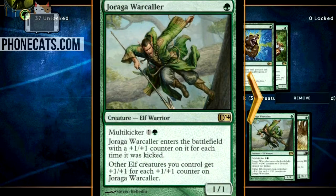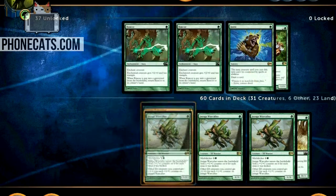Here's one of the main combo mechanics and a strong turn three play, a turn five play — and you can even play it without kicking it and still pull some tricks off. This is Joraga Warcaller: one mana for a 1/1 Elf. You could stop there and people would probably still play this. But when it enters the battlefield, for each time it was kicked it gets +1/+1, and other elf creatures you control get +1/+1 for each +1/+1 counter on this dude.